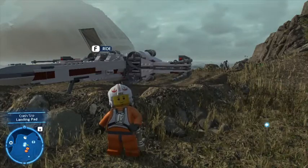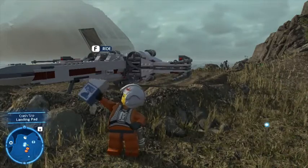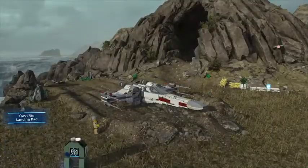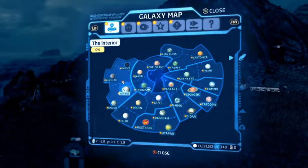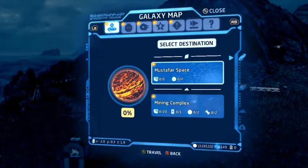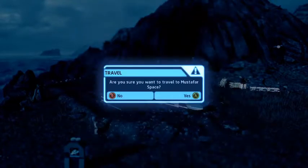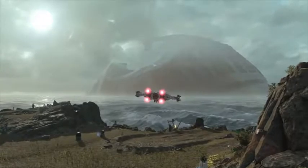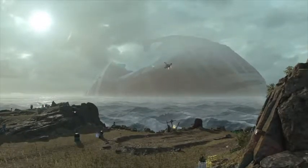Ladies and gentlemen, my name is the Quinkster and welcome back to the Hubworld Exploration Series. This is going to be episode 2 and we're actually going to explore Mustafar today. If we run into a capital ship then we'll explore that capital ship too. So without further ado, let's get on our way.